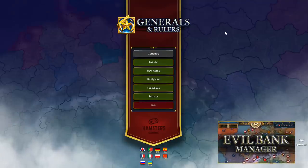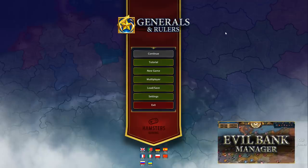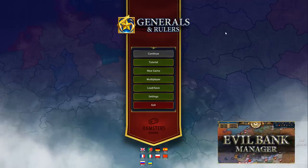Hello and welcome. Today we're taking a look at Generals and Rulers. This is a lightweight strategy game being developed by Hamsters Gaming — the same folks that made Evil Bank Manager, who are also sponsoring this video. Thank you very much. Basically the idea here is think of it as like a casual grand strategy game.